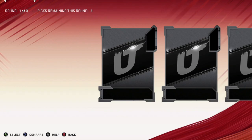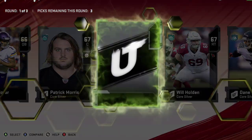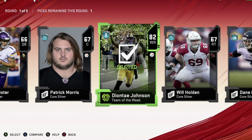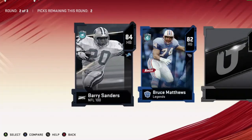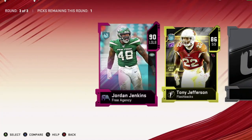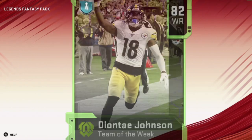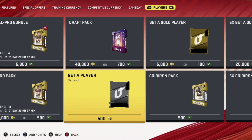Let's get into another one. Hopefully we can pull something good — maybe even the limited of the day. I'd really like to try out that Walter Payton and Lawrence Taylor. Second round we get an NFL 100, Team of the Week, and an 85. We'll take the highest overalls — we get a 90 and a flashback. These packs are trash. This is crazy.